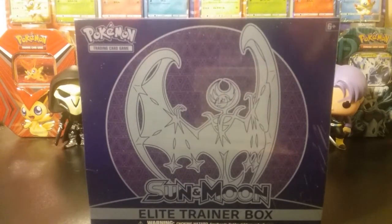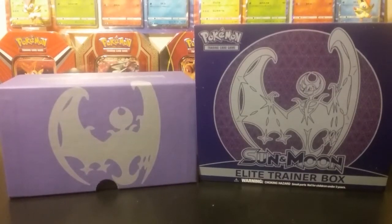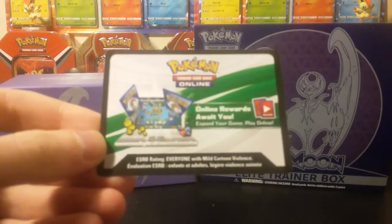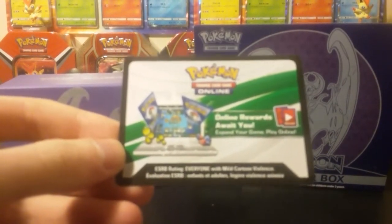Without further ado, I'm going to open this off camera real quick, and I'll be right back. All right, first things first, what you get in here is a code card for the box. I think it's just going to give you the sleeves and maybe a deck box on the PTCGO. I'm not really sure.